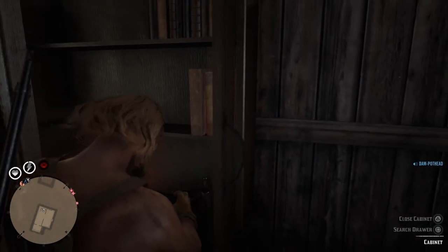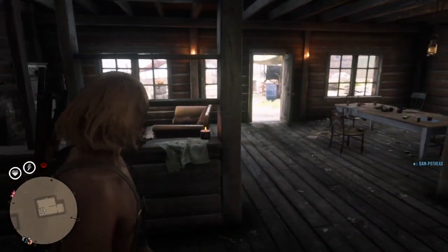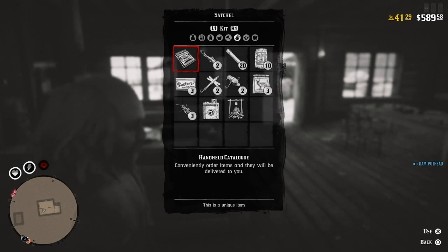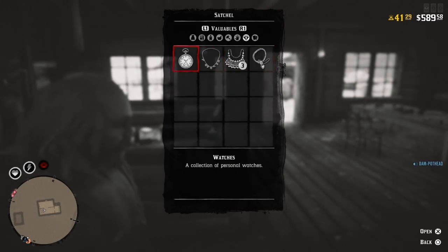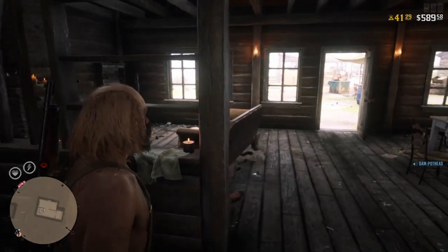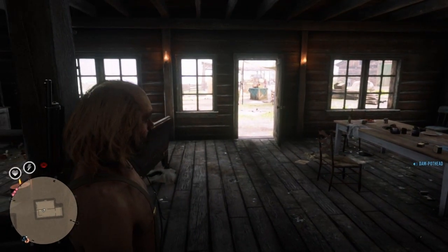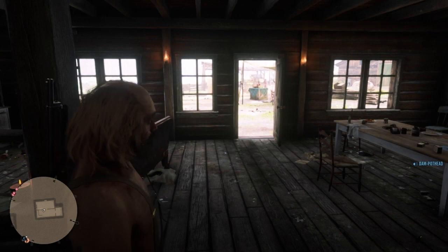Platinum chain — and gold pocket watch. Let's check the satchel to show everything is still there, and there it is, all the stuff that we grabbed. You can do this over and over again guys, so hopefully this helps you out. You can make some good money, and if it did, make sure you like and subscribe. I'll catch you on the next one.